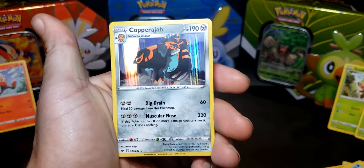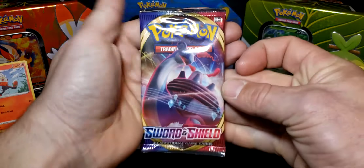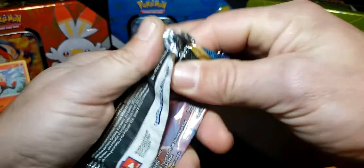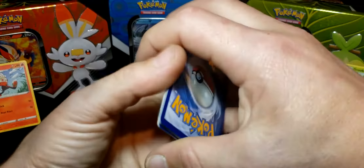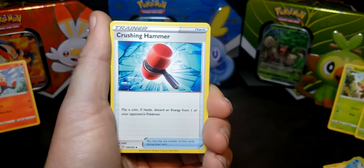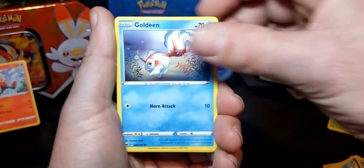Snom, Grookey — another one, that's a different art, I like that — Shellder, a Roselia reverse, and a Copperjah holographic. Another good pull! Last pack — Lapras V-MAX — let's see what we can get. Electric Energy, Lucky Egg, Mantine, Crushing Hammer, Mawile, Gossifleur, Goldeen, Diglett, Swoobat, Aurora Energy, and a Claydol rare.